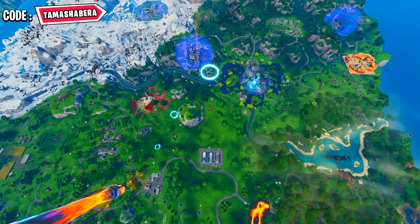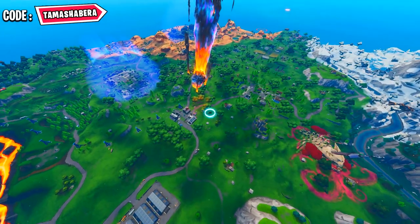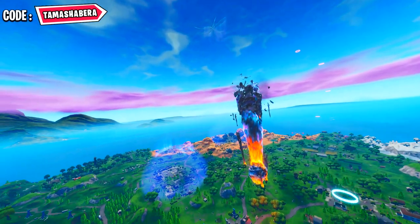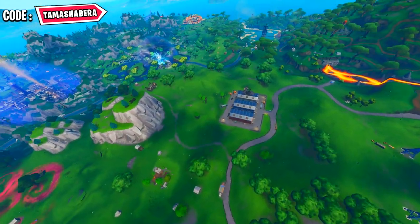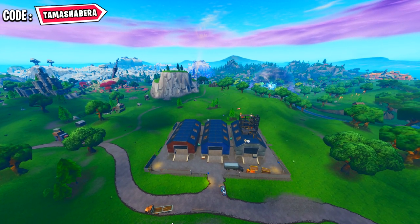These are the skydiving rings that you need to go through after you land from the battle bus. They will look like this — these neon rings will be lit up throughout Dusty Depot. Once you go down after the battle bus, depending on the course of your battle bus, make sure you go through all these rings and land at Dusty Depot, and you guys will be able to complete your challenge in that way.